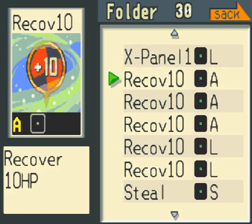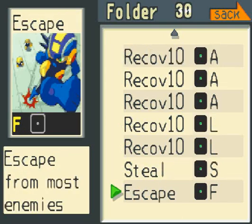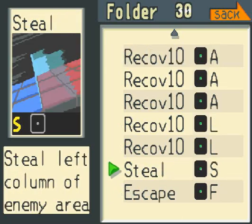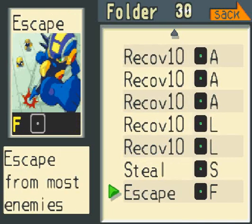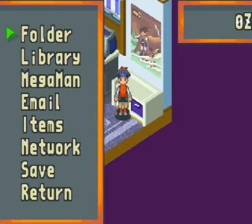So that's kind of what it is. Then you've got the steel chip, also known as an area grab, that steals enemy panels. And all the other ones are self-explanatory. The escape chip, which I think is only in Battle Network 1 and 2, is a battle chip that you use to escape from enemies.